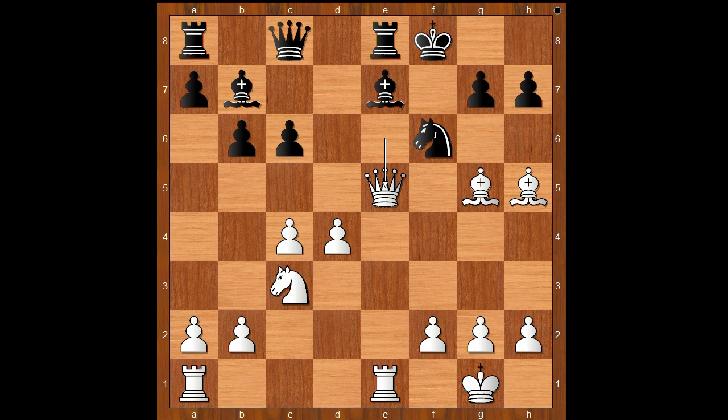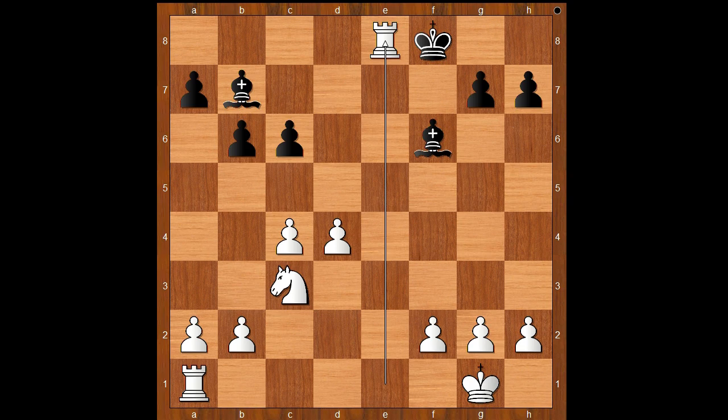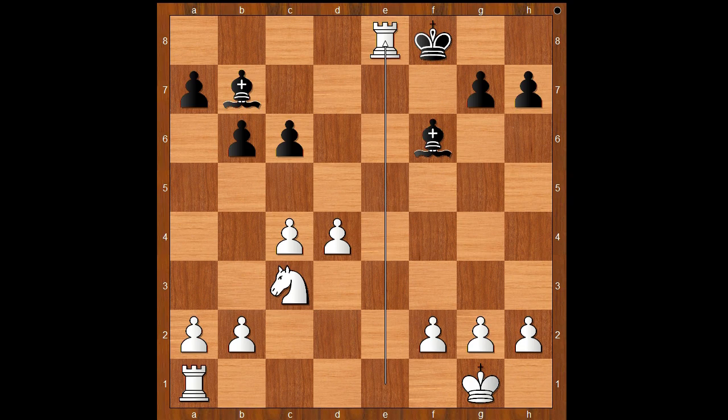For entertainment purposes, I will show you just one simple line. Queen to d7. Bishop takes on f6. Bishop takes bishop. Bishop takes rook. Rook takes bishop. Queen takes rook — check. Queen takes queen. Rook takes queen — check. King takes rook. Knight to e4. Bishop to e7. Rook to e1. And I guess we can stop here.